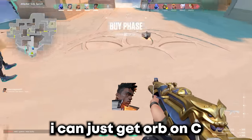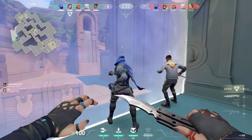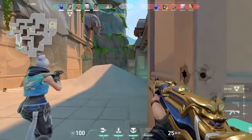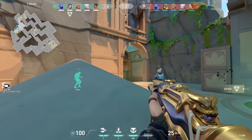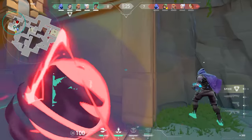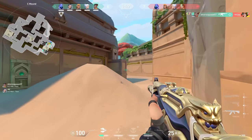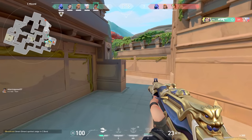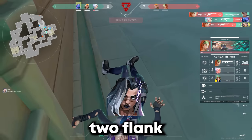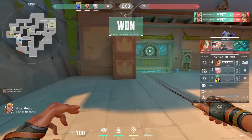I can just get orb on C and ult it. These guys are going to insta-flank — watch out if they open. Flank on side — pop green, pop green, outside dead dead dead, I'm picking flank up. Two flank two flank nice.